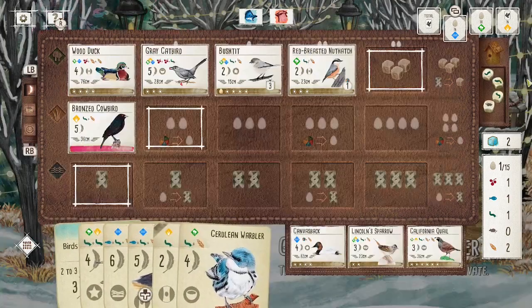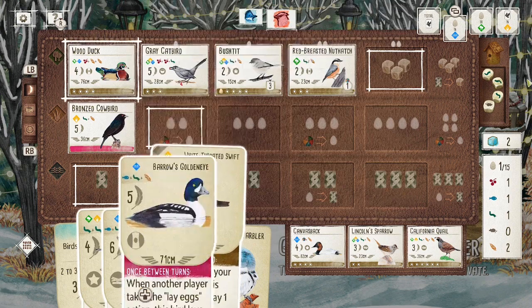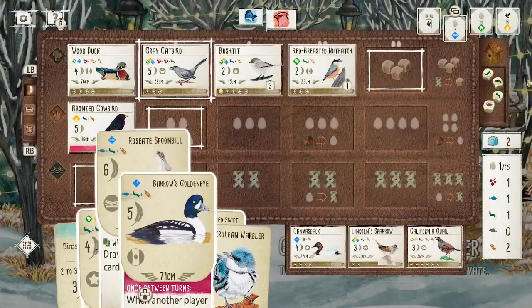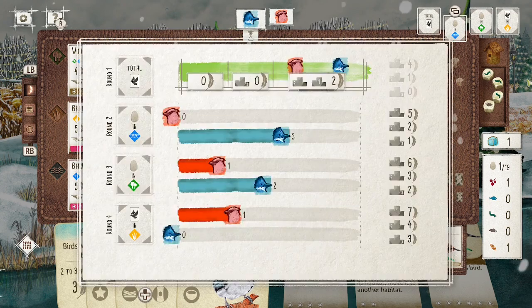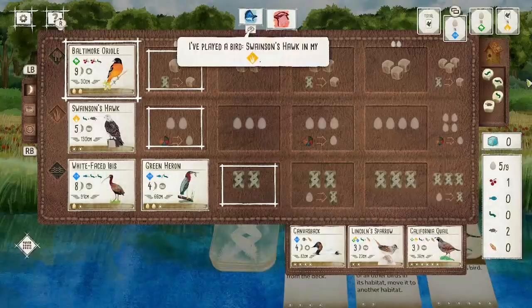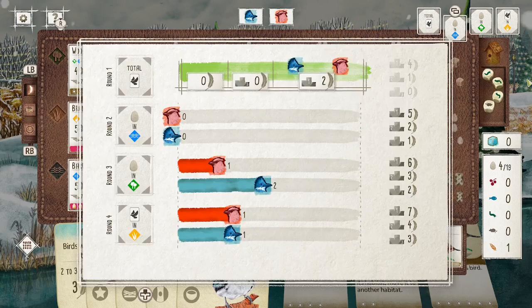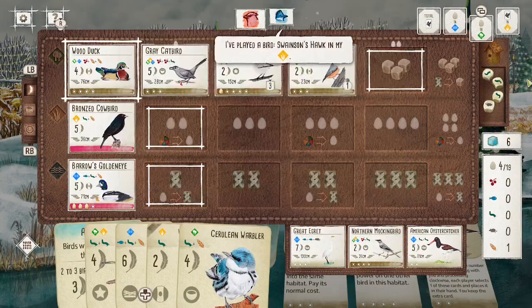On that turn I didn't get some great cards, but it's not a huge problem because I know I'm going to be getting a lot of food and a lot more cards. Some of those cards are going to get tucked under the Bush Tit, but equally some can be discarded in future turns — that's not a huge problem. I've got the GoldenEye down now. You want to get these pink powers down really as soon as you can afford to, because the sooner they're down the more chances you have to activate them and get their eggs. I did have to lay eggs that turn for the end of round — I did manage to tie though, which is always nice.